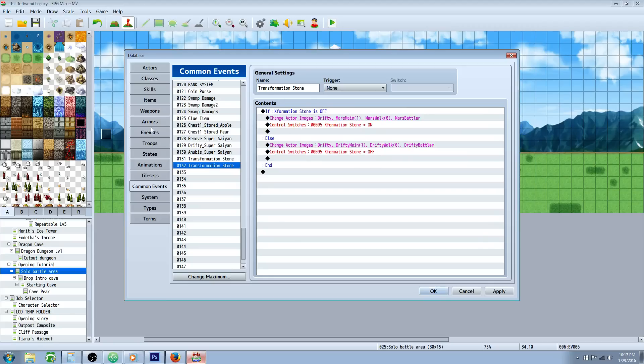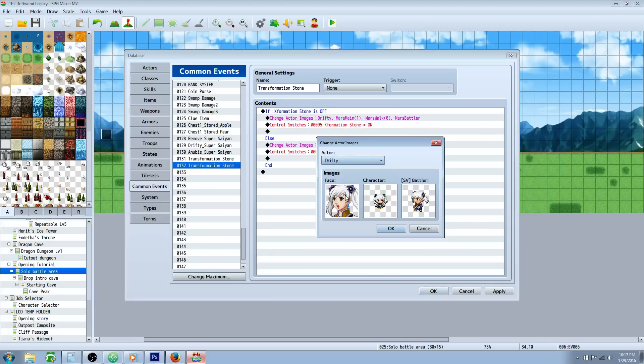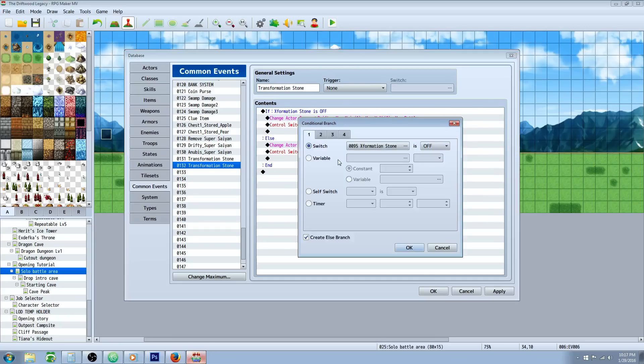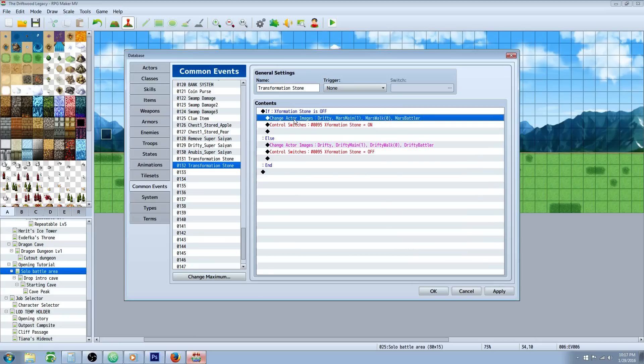Now if this isn't exactly what you were looking for, I have another transformation stone. Maybe this is what you're talking about. It's basically going to keep the same actor — it's just going to change their images. So if you wanted to keep the same actor and just change the images, you can do it this way. You do a conditional statement, same idea, but we're checking for a switch. Create a new switch, call it 'transformation stone.' If it's off, do an else branch. So if the switch is off, it's going to change the actor images of the actor you want. It's going to turn on that switch. Otherwise — if you use this item again — it's going to change the actor images back to a different set of images and then turn off the switch. So you can use it back and forth to switch between images.